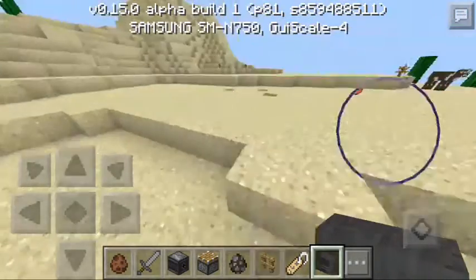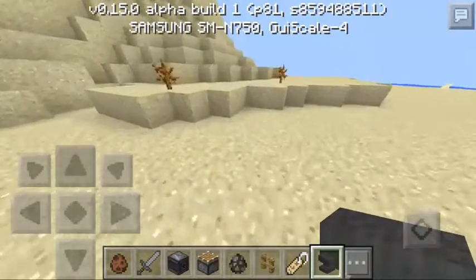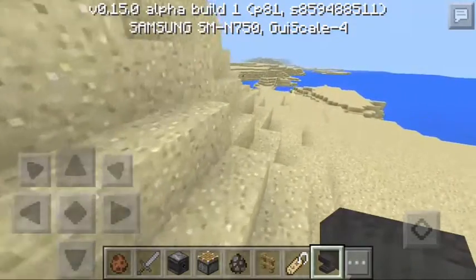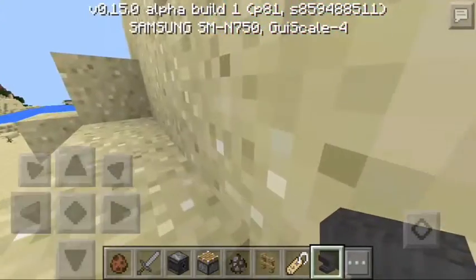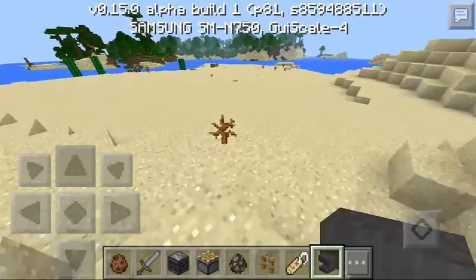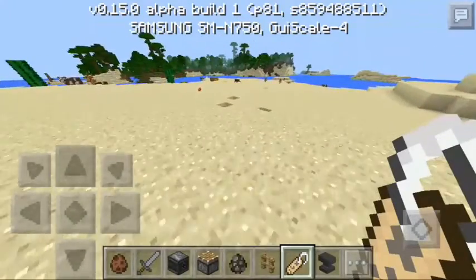Just to clarify some things. First off, I know there was a way to name mobs in 0.14.0, but that required spawning. This way you can do it in survival without using any hacks or creative mode or whatnot. Basically all you need is an anvil, which will require some iron.